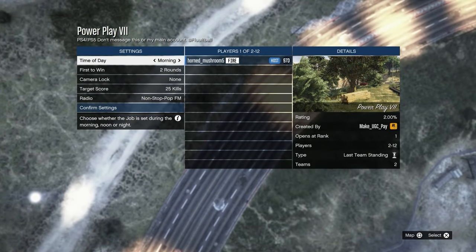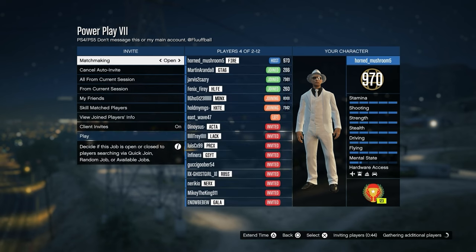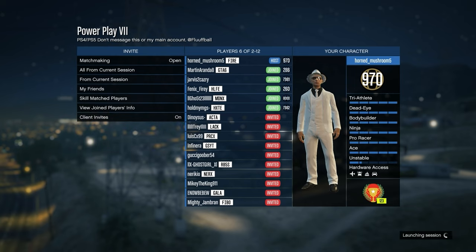Once you're in, don't change any of the settings — just click confirm settings. You're going to have to invite at least one player. You can go into a public session and people usually join, so it doesn't really matter. Just invite anyone and then click start.